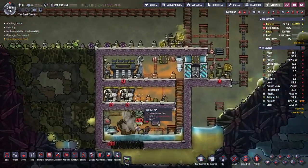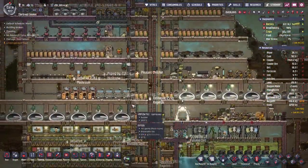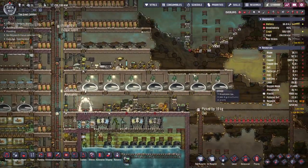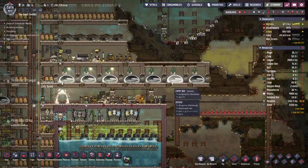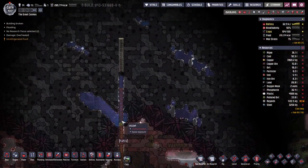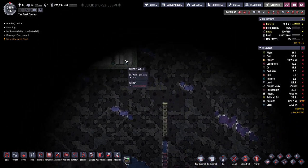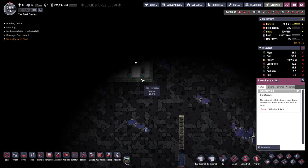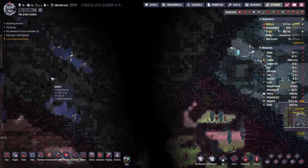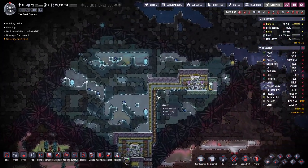I need to kind of get my bearings again with what projects we are up to with this save. Oh yeah, we got everyone nice beds - 14 in total, fantastic. We are venting waste gases up here. Found the elevator, although I guess that's not that exciting. I don't remember if there's anything actually useful in there - it's just lore stuff, I think.